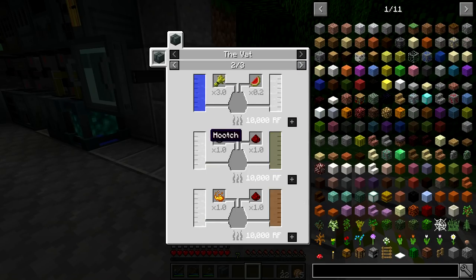We need hooch to make the other two fluids. So we've got rocket fuel and fire water. You might be wondering what's the difference between these outside of the recipe - let's look at the different statistics for the three different Ender.IO fuels you can put in.